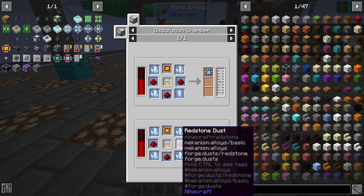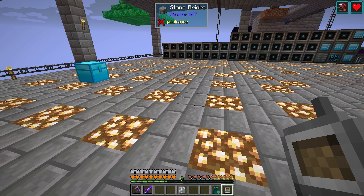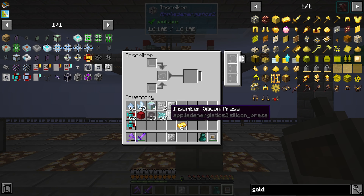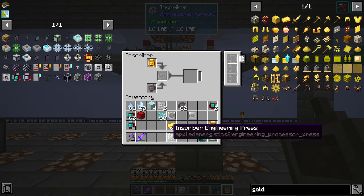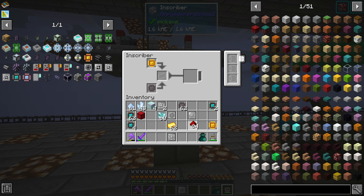What's next — we could go into different drive sizes. We need a logic processor, which is logic press plus gold. Take a stack of gold, go over to the inscriber — we need a logic press and gold. Let's make two of those so I can put one in the system. Take one of these — the logic goes in there, gold goes there, redstone goes in the middle. There we go.